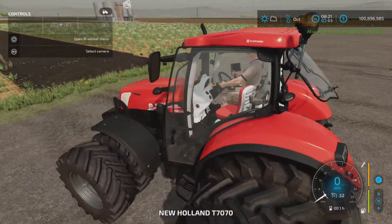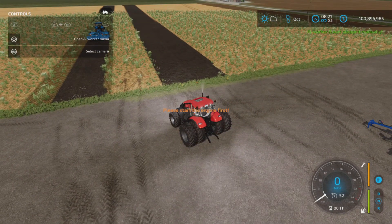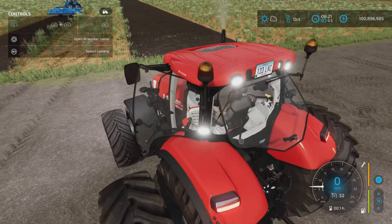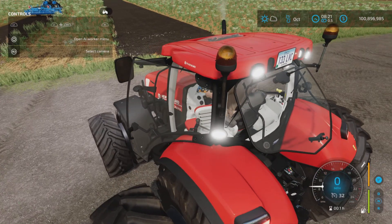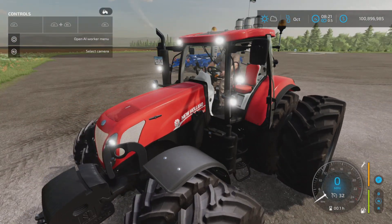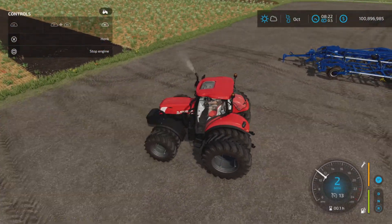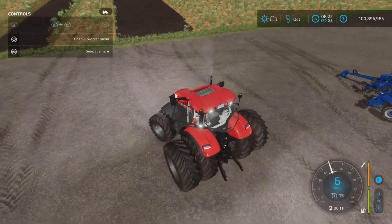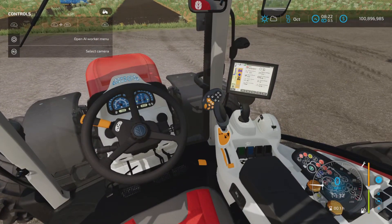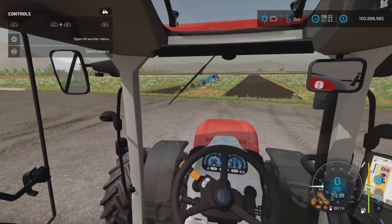Let's look at the extra lights on the second tractor. I like how it starts — listen to that engine sound. The extra lights do make a noticeable difference. The interior is essentially the same, just with a bigger engine and red accents instead of blue or gray.